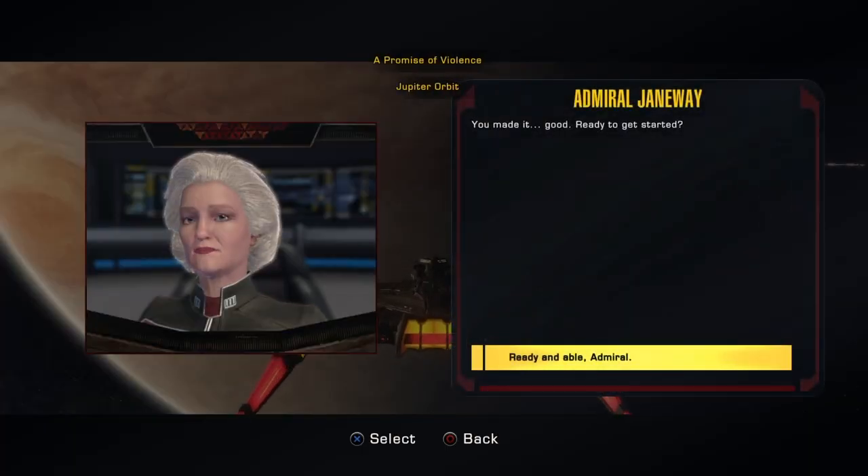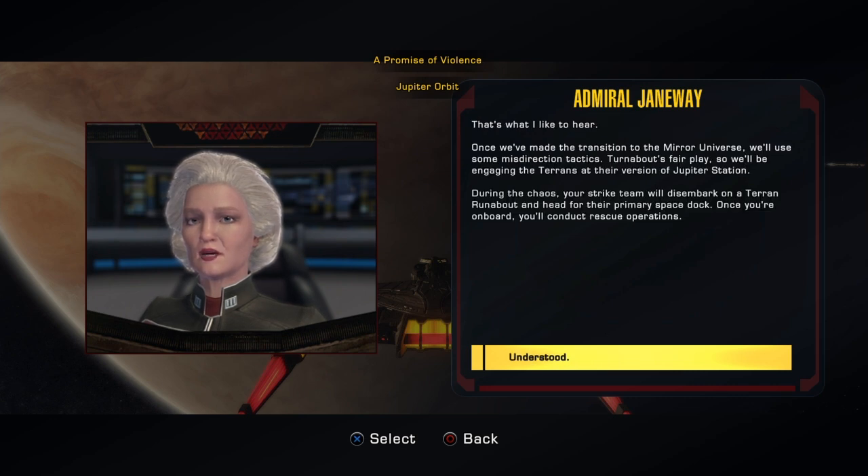You made it. Good. Ready to get started? That's what I like to hear. Once we've made the transition to the Mirror Universe, we'll use some misdirection tactics. Turnabout's fair play, so we'll be engaging the Terrans at their version of Jupiter Station.